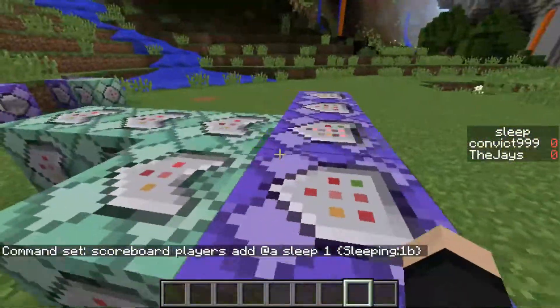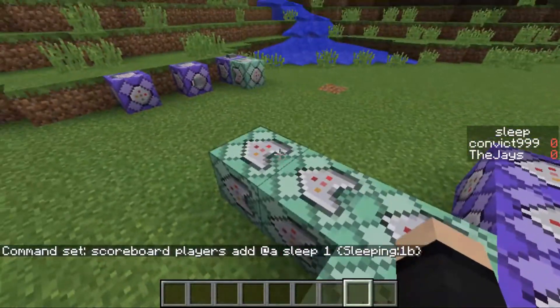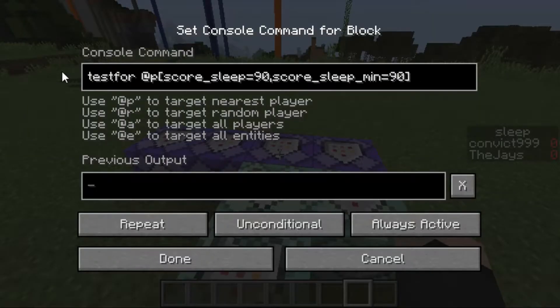Now we get into the actual commands. This chain here is the main chain. Realistically this is technically all you should need, but I'd still recommend having all of them. We start by testing for a sleep score of 90. This is changeable — by default I think the game uses 100. Since I'm the only player on the server at the moment, I've changed it to 90 just to ensure it's working. For something of an insta-sleep, if you will, it's possible — you could change it to 10.